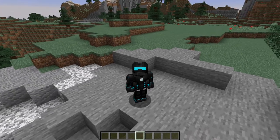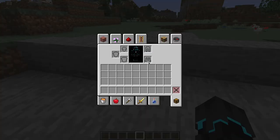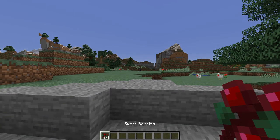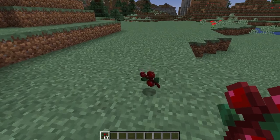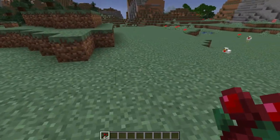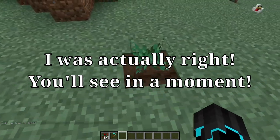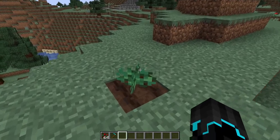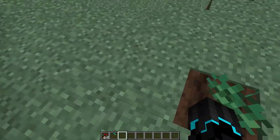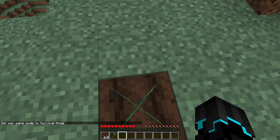They are commonly found in taiga, taiga hills, and taiga mountain biomes, and rarely found in snowy taiga and snowy taiga hills and snowy taiga mountain biomes. With sweet berries - lovely. Of course with berry bushes there has to be a berry, and this is it right here. Any mobs can stand inside them, but they can deal damage similarly to cactus if the mob isn't standing still.